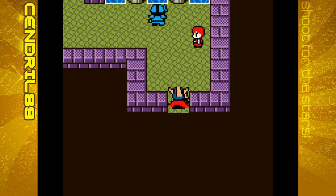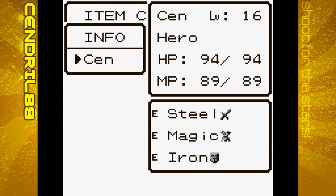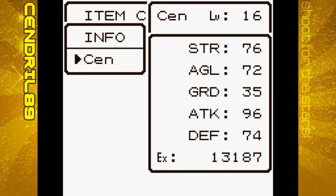Today we are going to head back into the cave. We are level 16. Here are the stats: 76 strength, 72 agility, 35 guard, 96 attack, 74 defense.